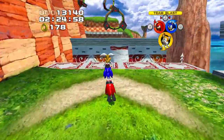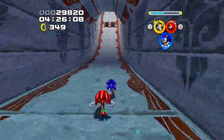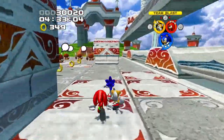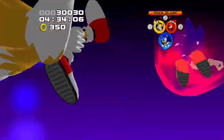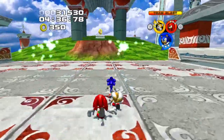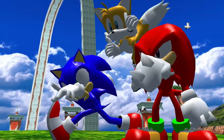Gameplay-wise, it's a pretty solid introductory level. The stage utilizes all three teams pretty well and teaches you most of the mechanics in a nice, non-threatening environment. The only real negative is that compared to others, there really isn't a climax — there's not really a lot of hype moments. It just teaches you how to use the team blast at the very end, which is cool for new players, but doesn't wow anyone who figured it out earlier. Overall, this is a very fun stage, but I wouldn't say it's one of the best. It's iconic because it looks like Green Hill, but Green Hill already exists — at least if you're going to copy from something, you're copying from the best.